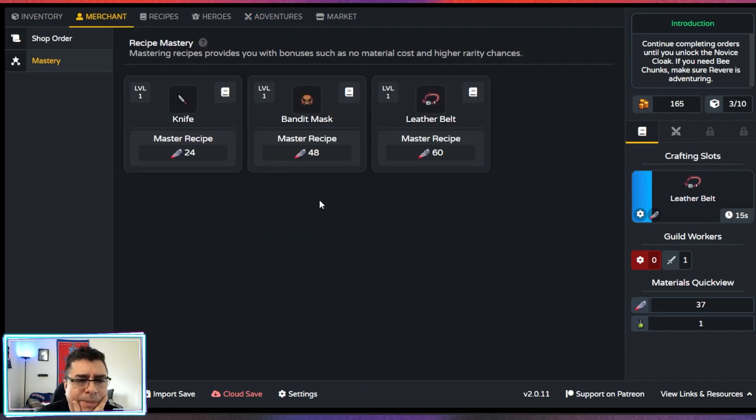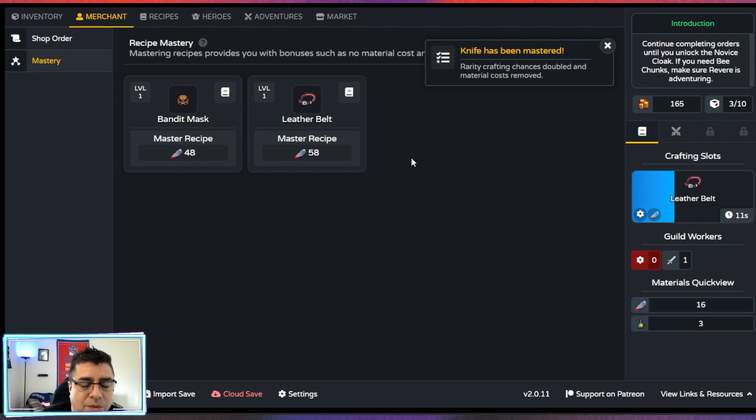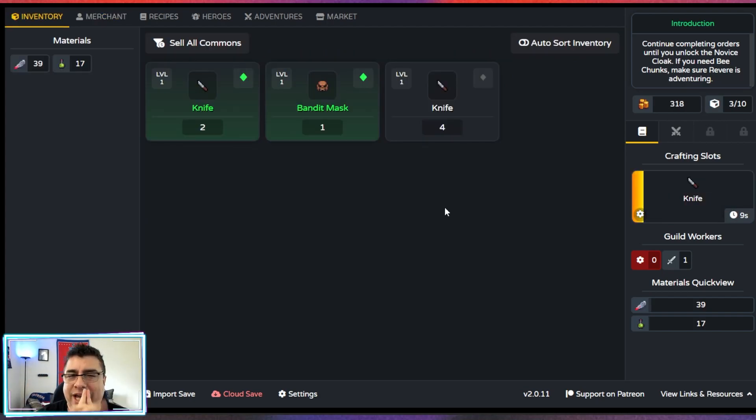What is mastery? Mastery recipes provide you with bonuses such as no material cost and high reliability — that is what we need. Let's go with a knife first. The knife didn't require any special material, but we can craft high reliability items, which is what we're looking for. The idea of the game is to craft items, send heroes on missions, collect materials, and keep crafting. I like it.